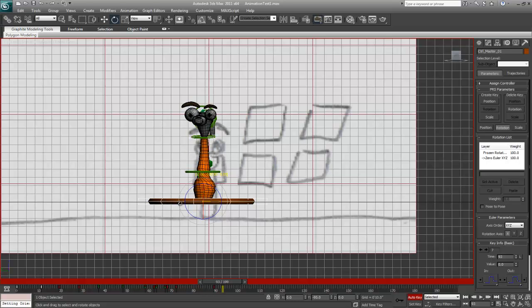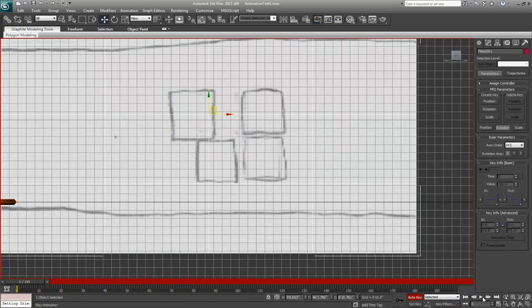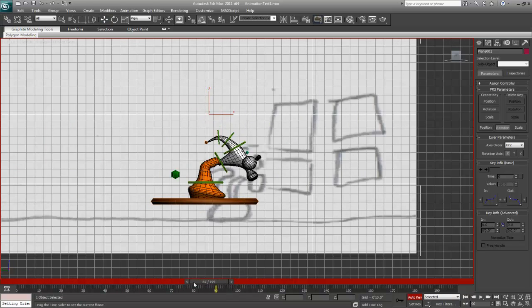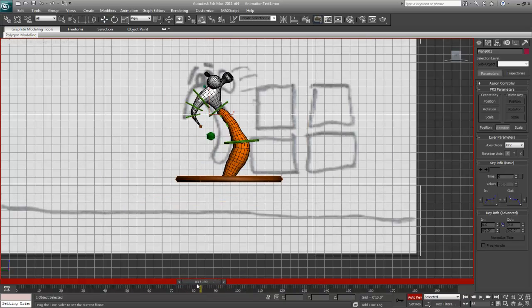Rotate this 90 degrees towards the audience, and I think I can go a pose or two forward. I'm just going to have the character kind of lean this way, and then go the other way. Let's watch that. Alright, and again, yes it's very fast, and we can push these poses as we go forward once we turn it on and kind of get our timing set up.